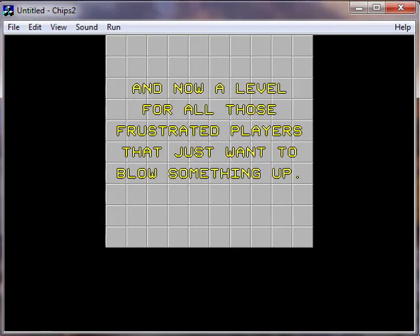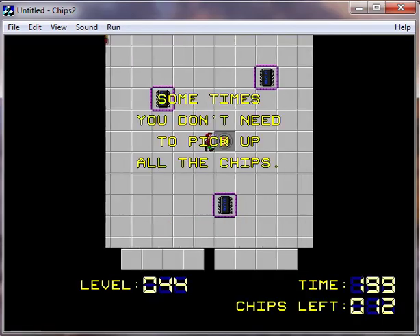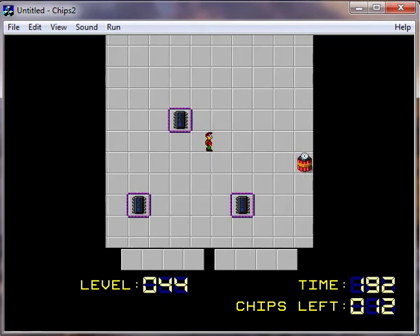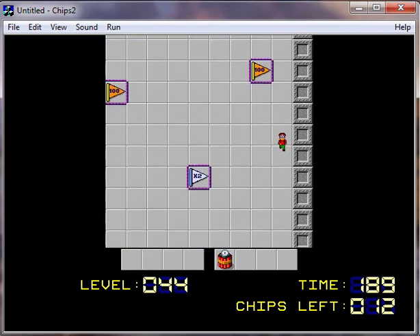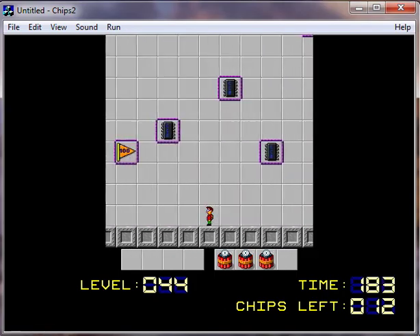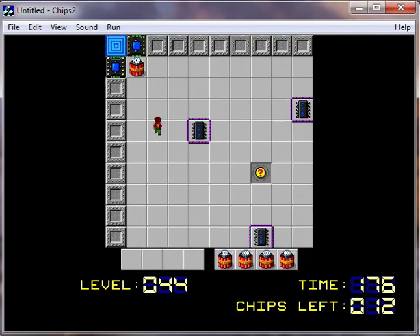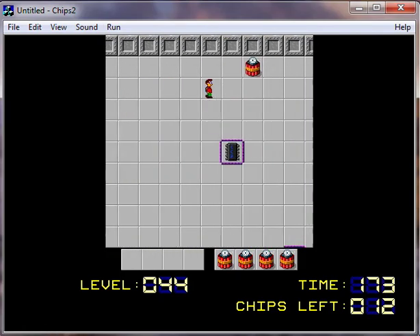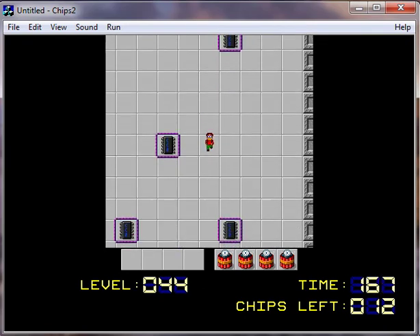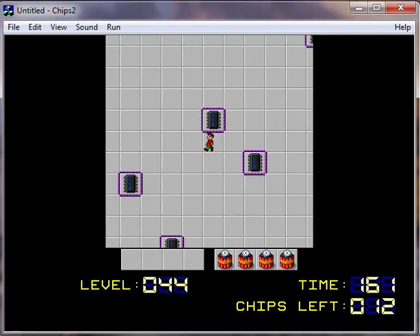And now a level for all those frustrated players that just want to blow something up. Silo Bomber. Sometimes you don't need to pick up all the chips. So the idea behind this — okay, we get all kinds of dynamite here. Let's count how many dynamites there are, just to be on the safe side. Three... four. There's four so far, there's another one there. So there's six that we've found. Seven. Eight. So there's eight dynamites. Let's try to get all the chips first — without blowing them up, that is. Which could be a bit of a challenge.